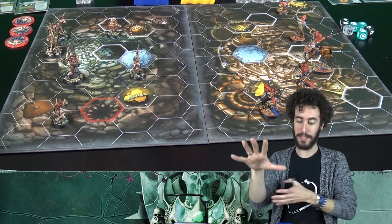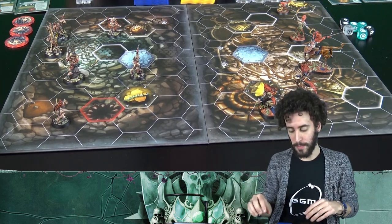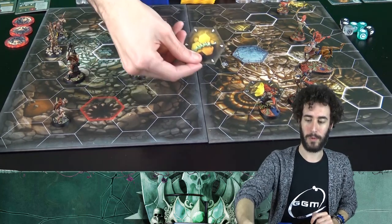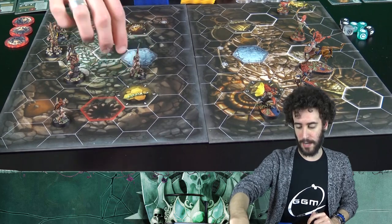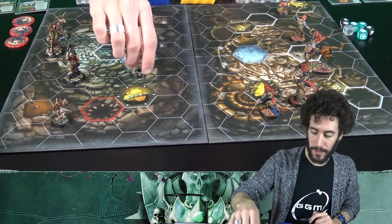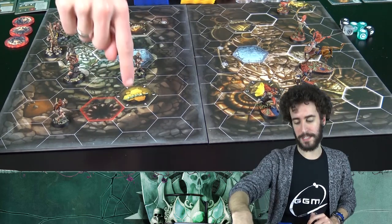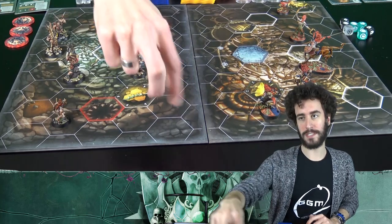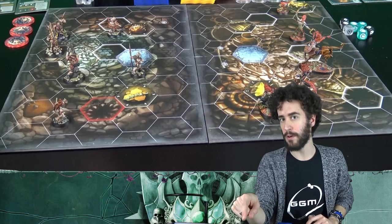Whoever places the board first finds the field already built by the opponent, but can position three objective tokens, which can be seen here. They can be placed anywhere on the field, except on a starting hex where the Shadespire symbol is found. They must be placed at least two hexes apart from each other, and cannot be placed on a starting hex — except for the last objective token, which can be placed on a starting hex.